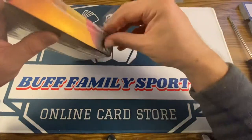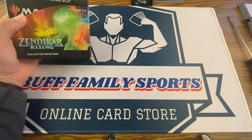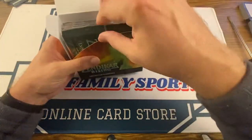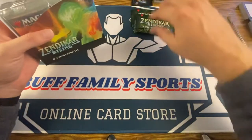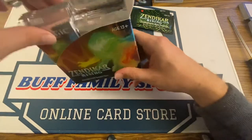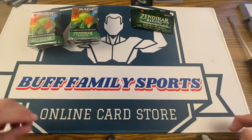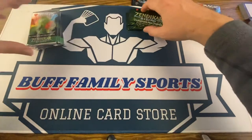We've got 12 packs to open here — 12 packs, 15 cards per pack, something like that. We're on the Expedition Land Hunt. There are two Expedition Land cards guaranteed, and then we have a 17% chance — roughly one in five and a half packs — to see if we can get some more foil Expedition Lands.